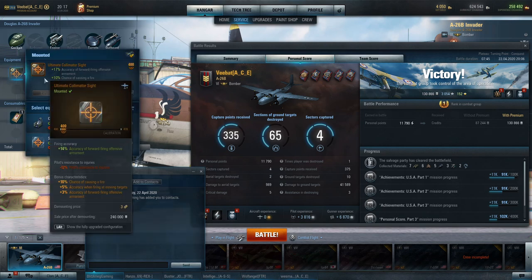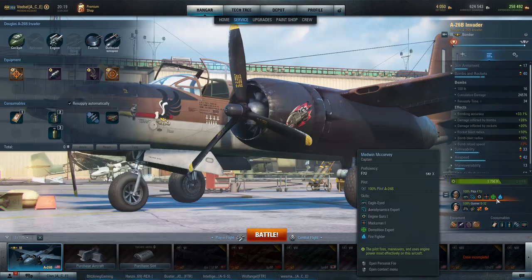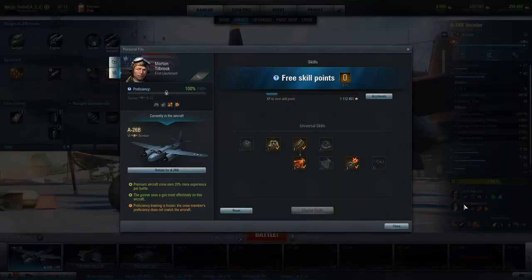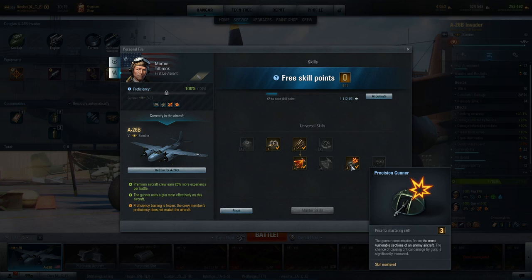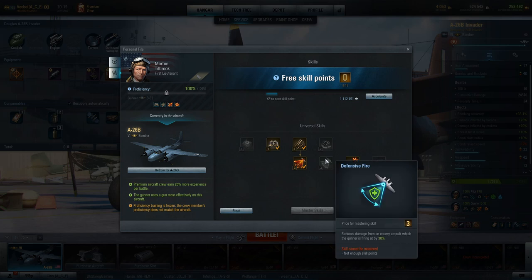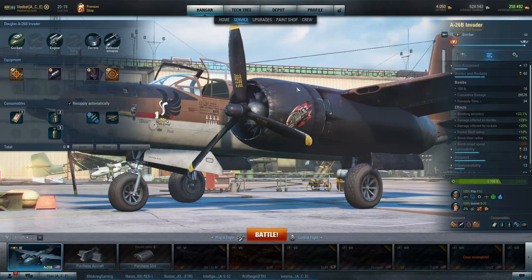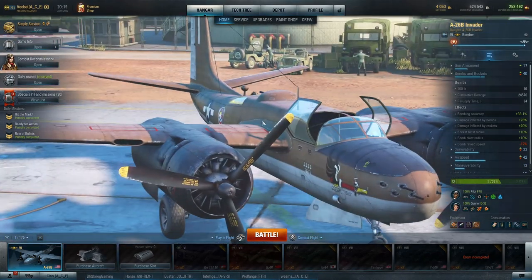I went with the gun sight because I like to be cheeky with this thing. This configuration for consumables works great for me. You're definitely going to want Demolition Expert on any bomber aircraft. I've been finding that getting crits on enemies using Precision Gunner actually helps a lot. I still advocate going with Defensive Fire Expert since that's going to increase the survivability of especially your fortress bombers.